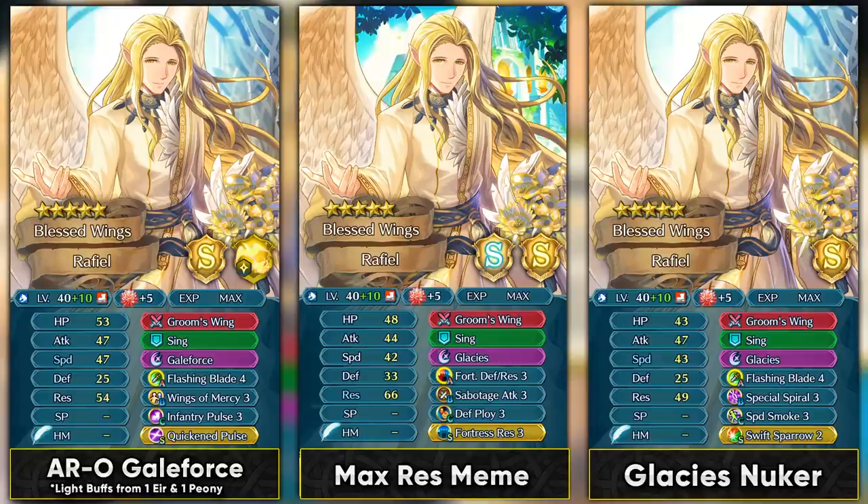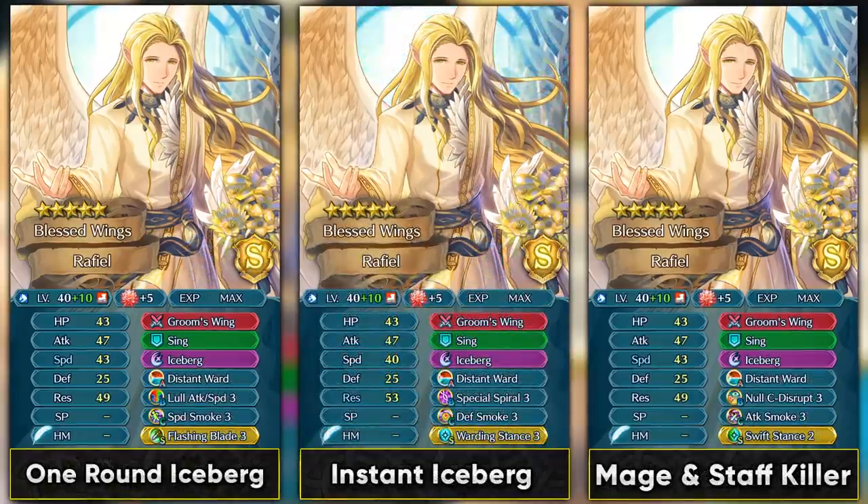The next build is a max resistance meme build with Fortress Defense/Res, Fortress Resistance Sacred Seal, and Glacies — just to show how high his resistance can actually get. This is not a serious build, but worth showing. The other build uses Flashing Blade 4 and Special Spiral to nuke with Glacies whenever he doubles. He's going to double a lot because he's decently fast, and as an infantry beast he gets an extra 10 damage whenever he triggers his special — so abusing Iceberg and Glacies is actually not bad for him even without high attack.